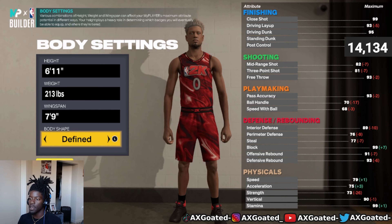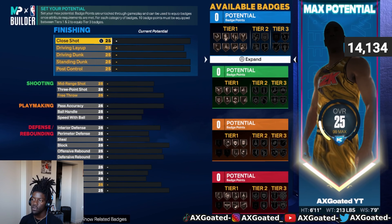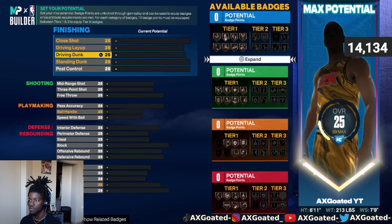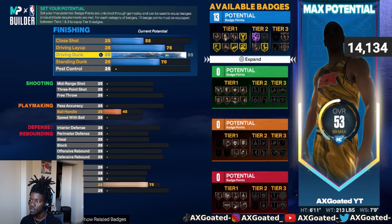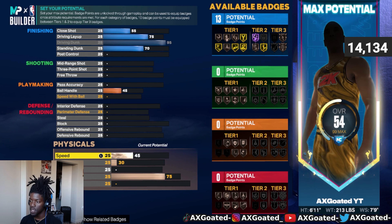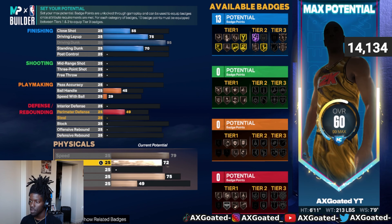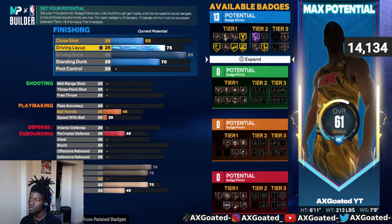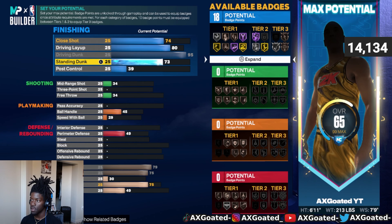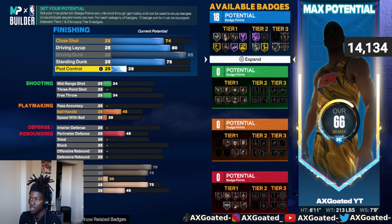Let me pull up the sheet. We're gonna go with Driving Dunk first — that's the main thing — put Driving Dunk all the way to 95. Speed is gonna go all the way up to 79, acceleration up to 75. Then take Close Shot to 74 and Driving Layup to 80. That's already 17 badges right there. Take Standing Dunk to 75 and leave the other at 39.